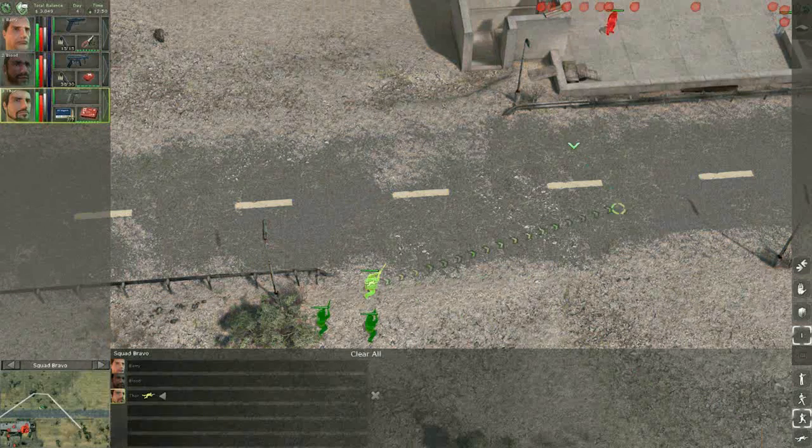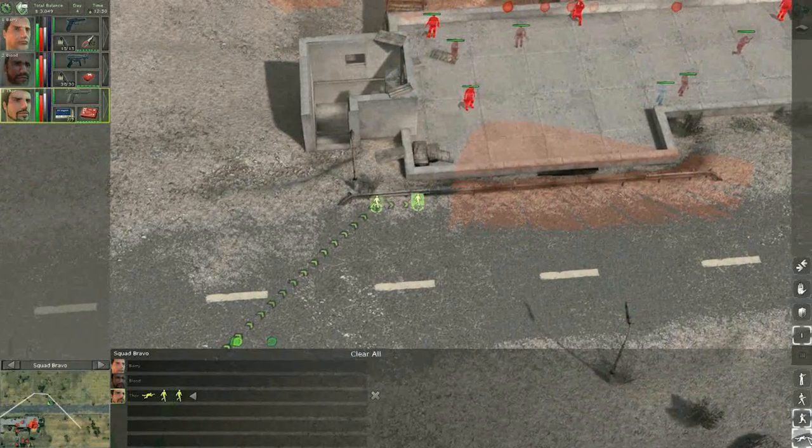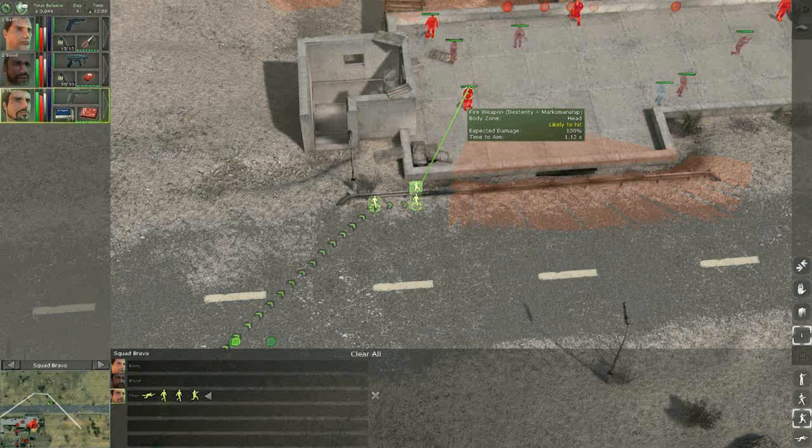By pressing the space bar, you can enter the Plan and Go mode, which will not only change the game's look but also pause it. If you place your orders and press the space bar again, you will see your mercs carrying out the orders they were given.